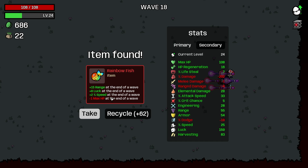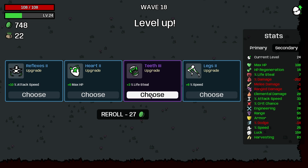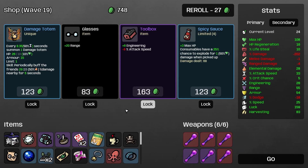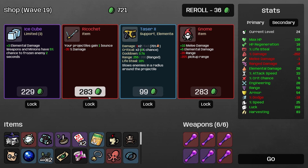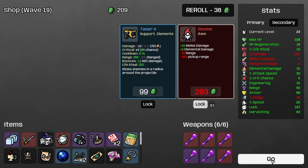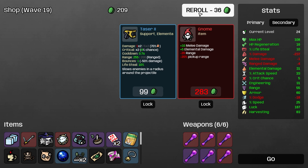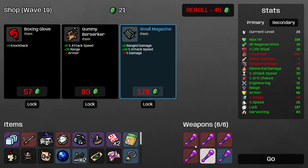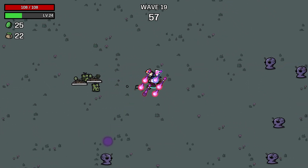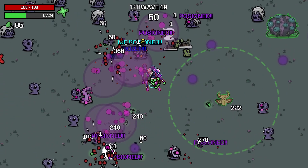Take a garden, and a rainbow fish - plus 15 range at end of wave, plus 8 luck, plus 2% speed, minus 1 HP. This item's incredible. I guess I'm supposed to take lifesteal - that's our best chance of winning. Ricochet seems quite good. Ice cube sounds incredible, and so does gnome. We're more interested in leveling up our wands here. We added a ricochet - we have double bounces now. That means our pools are going to be a lot more random, which might be a negative. But on the other hand, it's an additional instance of poisoning.